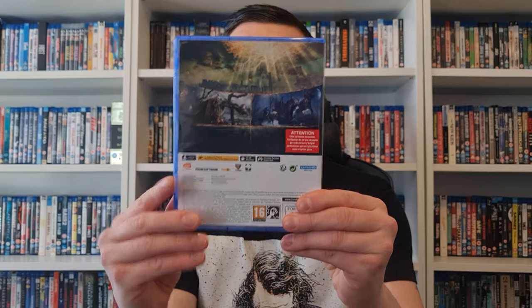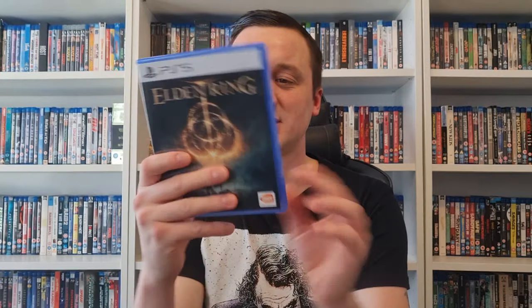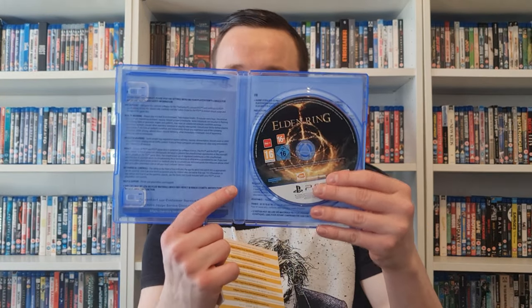So we do have the game case here. The back shows that dragon again, another monster, and the world at the top. It's an okay cover — I don't think it's great cover art, but it does scream difficulty. Inside we've got the disc, and there's no alternate artwork, just instructions and stuff.